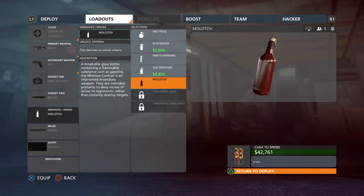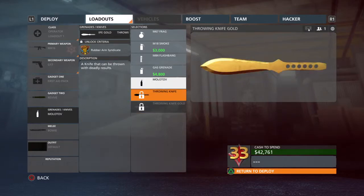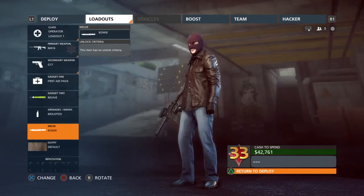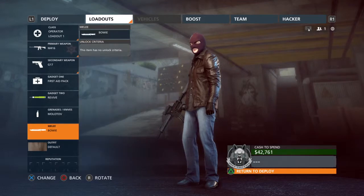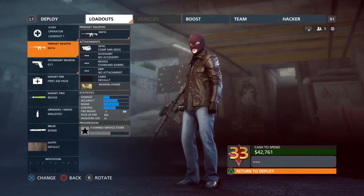We don't get any of the maps yet, or any of these. It keeps telling me that I unlocked the throwing knife, but yet it's not unlocked. I don't have that, I don't have anything, I don't have the maps. So I think only Battlefield Premium members get this.